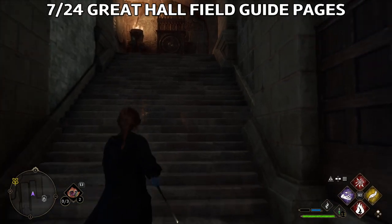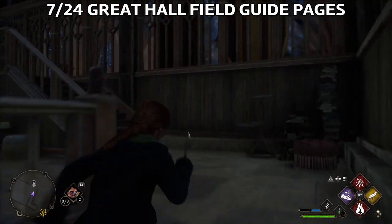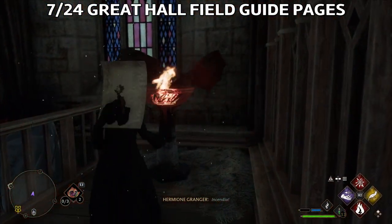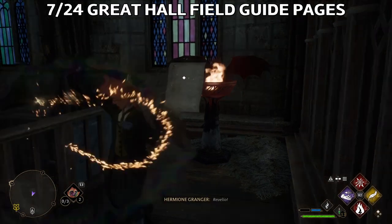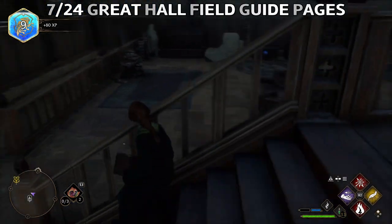From the Great Hall, go up the stairs to your right, all the way up, and you'll see a brazier or torch here. Use Incendio and a field guide page will be revealed — then go collect it.